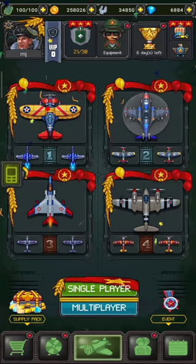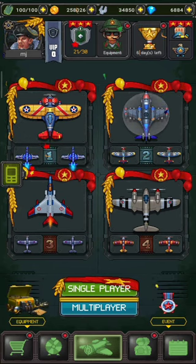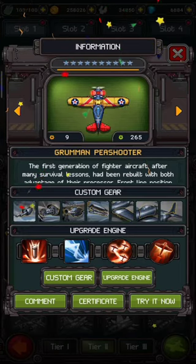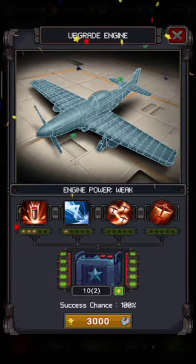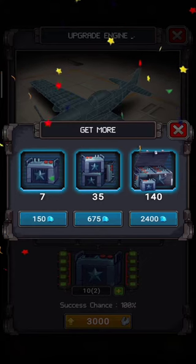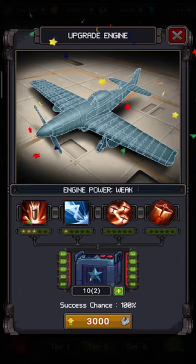If you want to upgrade your aircraft, wingman, and device engine power, you can upgrade it by clicking on the info. Here is the option to upgrade engine. Here you can purchase the battery power by clicking the plus icon. By spending gems, you can get battery power.